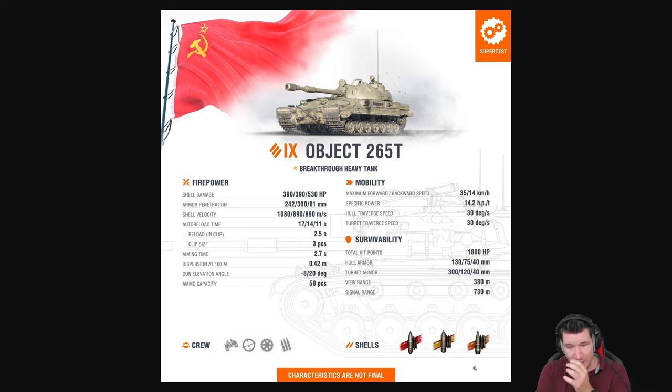The main point is this tank will most likely be part of the loot boxes, along with the Contradictions — which I said wrong in a previous video — and the Qust, which is a tier 8 TD that should most likely be a tier 9 or tier 10 TD. But that's it. Let me know in the comment section below what you think about the 265T. My name is RagingRaptor, and I'll see you next time.